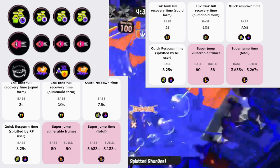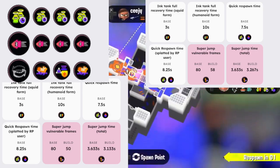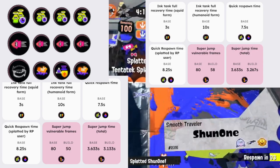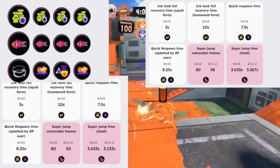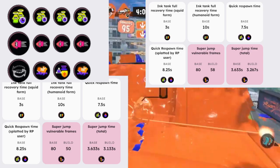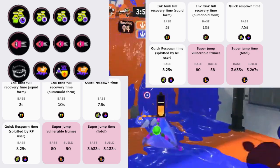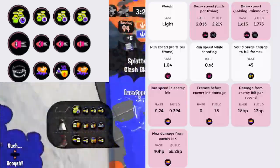On Tri Slosher you're most likely just going in to die — that's the whole reason with QR. You don't want to feed, but for the most part you're not going to be jumping out, and if you are jumping out you're probably in a safe position. With three seconds, people can still kill you. I find myself getting killed more often when I try to super jump out of a sticky situation. I don't really think Quick Super Jump is worth it, especially on Tri Slosher, since saving half a second doesn't feel like much.